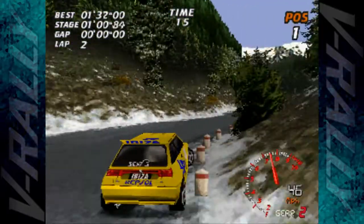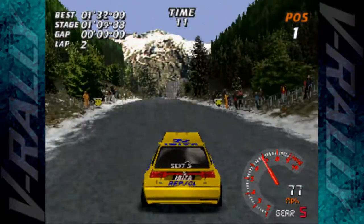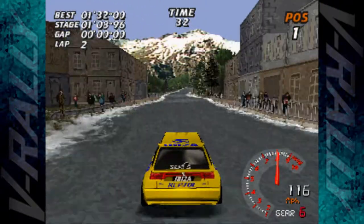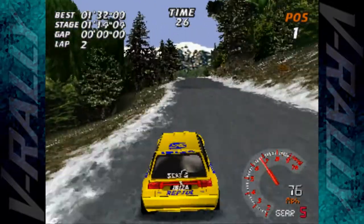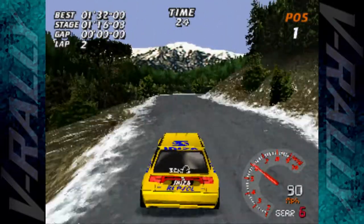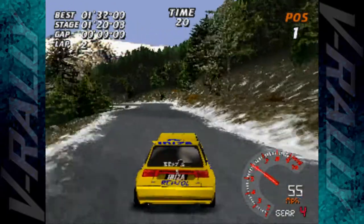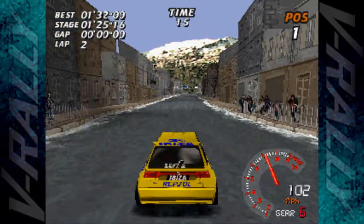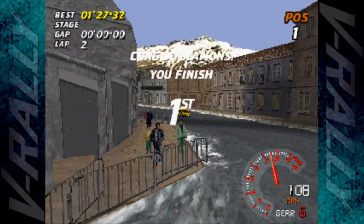We finally did it! That corner almost caught us out again — it's because it goes up on a slight crest. When you think you can go around there flat out you can't, because the car gets a little bit of air and you go straight off into the side of the track and get caught on invisible walls. But we managed it — we're leading by an absolute country mile with loads of time to spare. And we finished first!